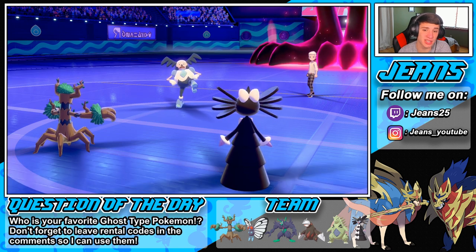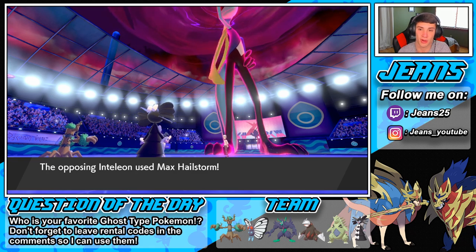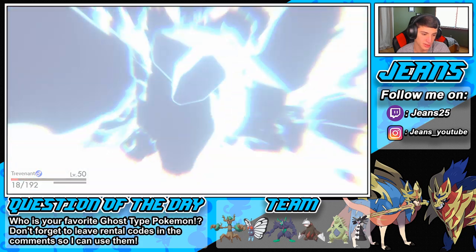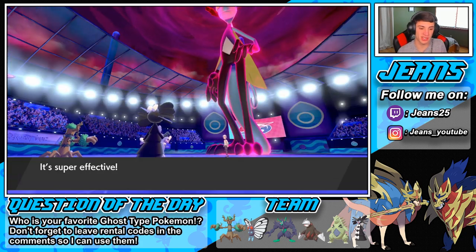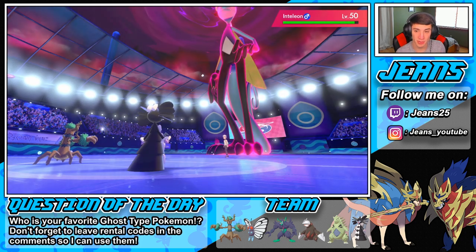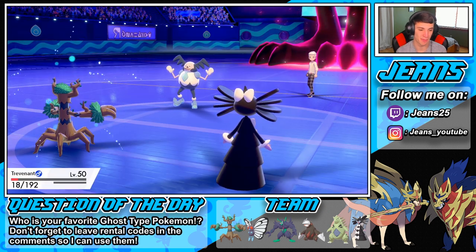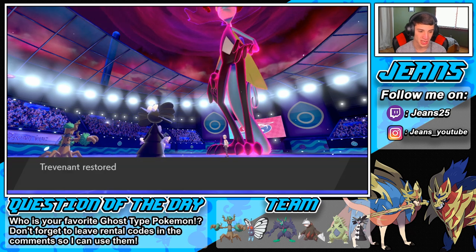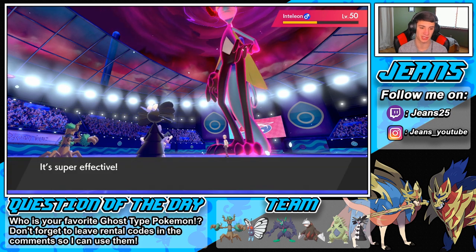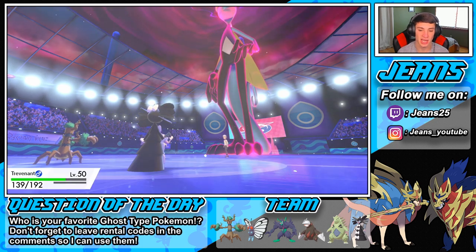He goes for a Max Hailstorm on my Trevenant — can my dude eat it? He doesn't quite eat it but the Citrus Berry triggers. Our Horn Leech is going to bring us all the way back up. Trevenant gets big STAB Horn Leech damage and gets all its HP back. Did we find another berry? That is my question — I don't think we did.